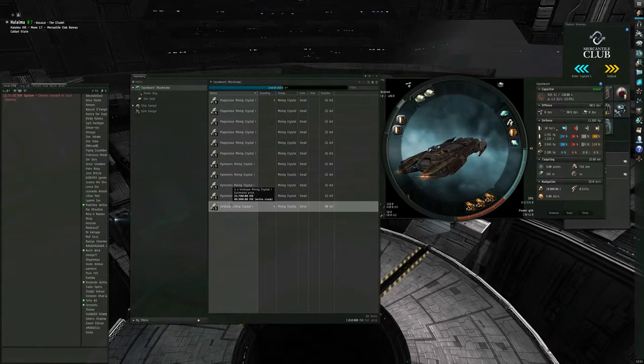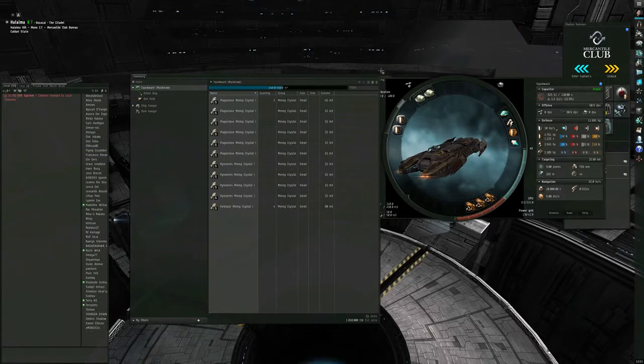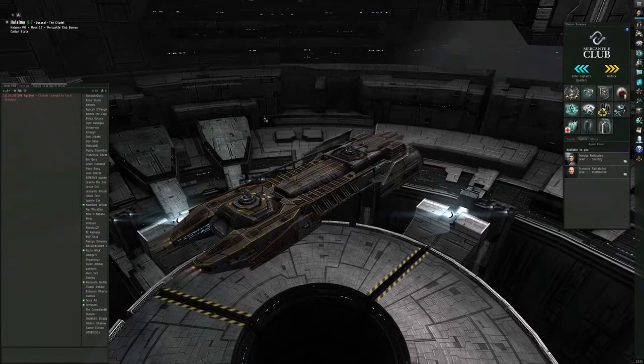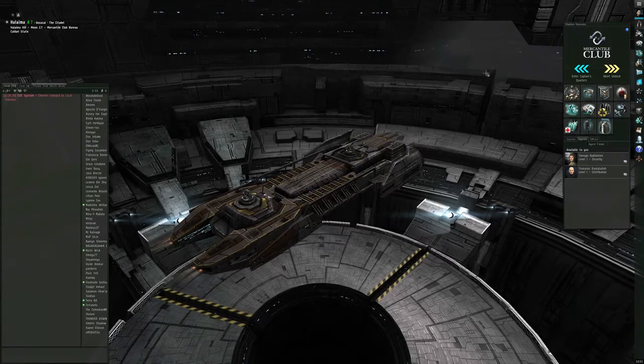The server reset was about two hours ago, so the ore belts should be looking okay. I'm happy with the contents of my ship and the contents of local. I don't see a whole lot of major threats, so let's go ahead and undock and see what kind of trouble we can get into.